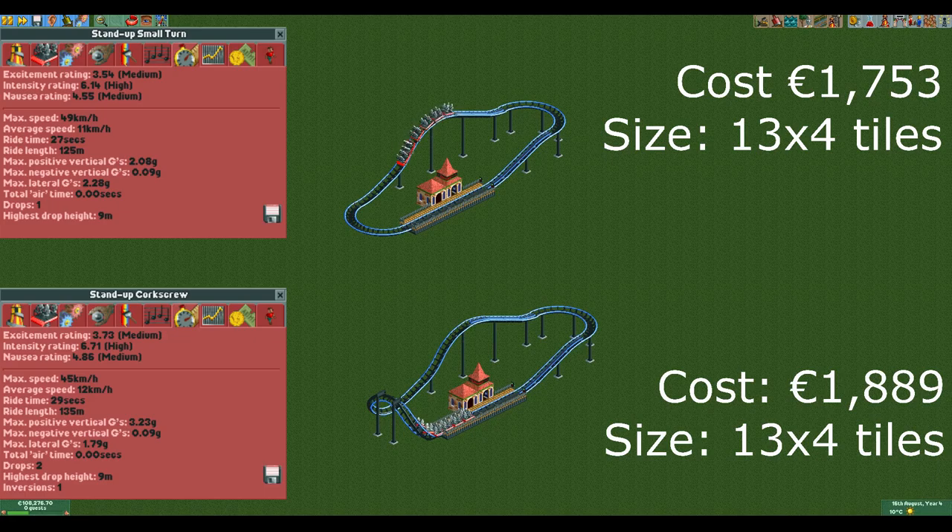This first one is the small design, which is the only design that manages to have the intensity less than three points higher than the excitement. You can pick between two variants. The one with the corkscrew is slightly more expensive, but you get higher stats and you can build paths under the corkscrew. The small turn design is the absolute cheapest design. I would recommend using the corkscrew design most of the time.